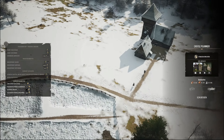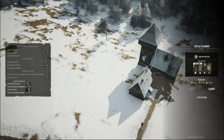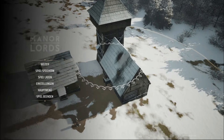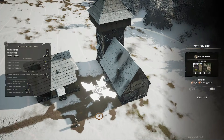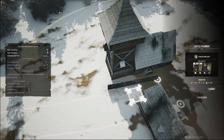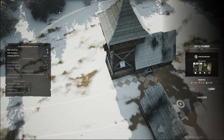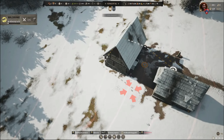Wir werden auf jeden Fall so einen... Garnisonsturm – vergrößert Gefolge um zwölf. Ist das ein Außenturm? Nein, ist schon ein Garnisonsturm hier. Straße errichten. Stopp – Scheiße, warte mal! Was habe ich jetzt weggenommen? Schließen. Bauen. Scheiße, ich habe den Garnisonsturm abgerissen. Boah, echt doof, ey.